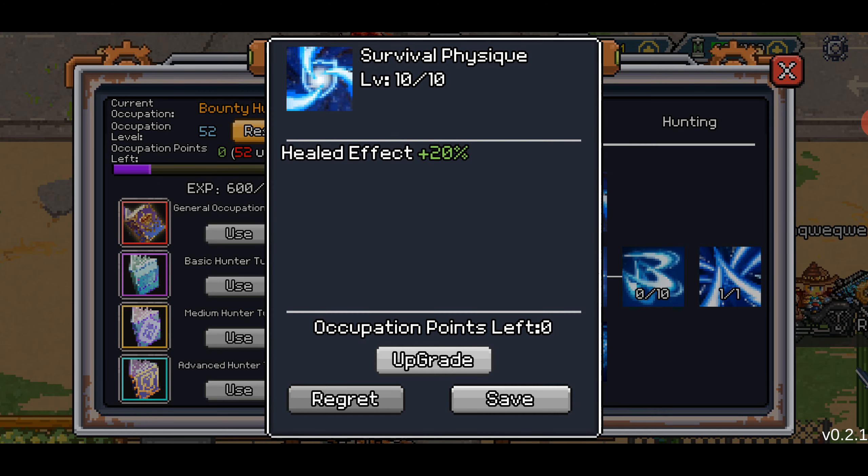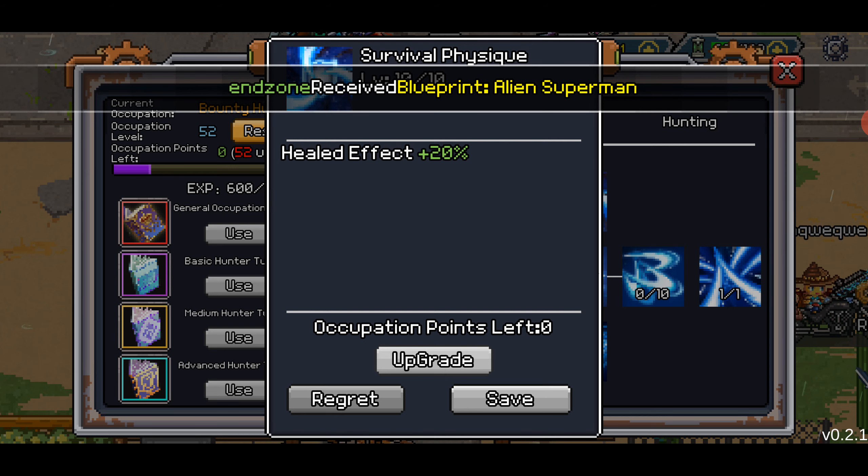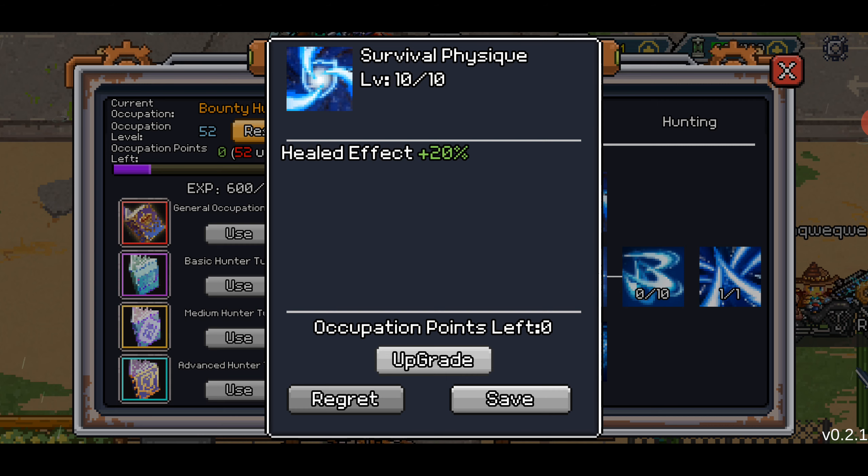This healed effect — I believe it's only heals that I'm receiving. So if my pet heals me, if I use a healing skill on me, or someone else heals me. I kind of hoped it would also work on the heals I'm giving to other people, but it doesn't seem to be the case. Either way, healing is very low in the game right now, so this is still getting me value.